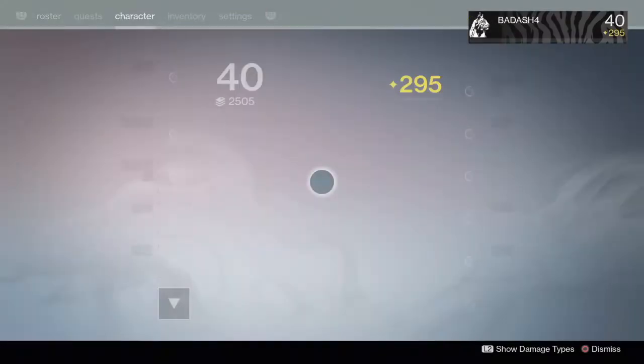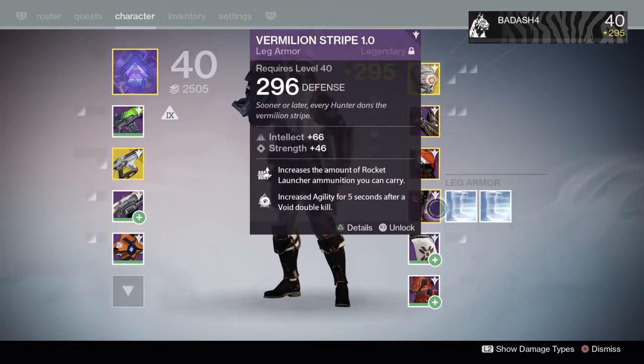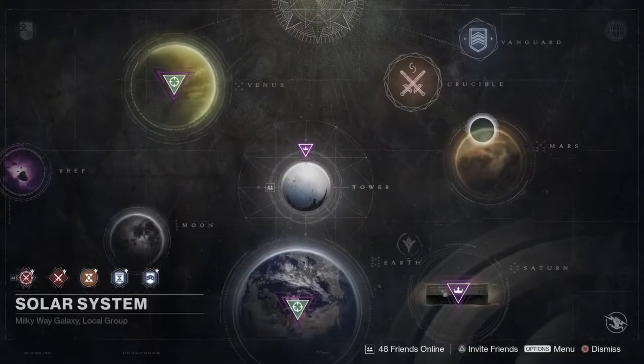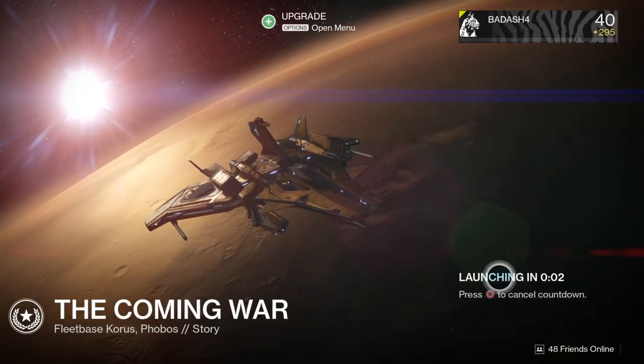So I ran through it a total of three times and gotten two exotics. I'm gonna run through it one more time just to see if I get lucky and get another one. Now if you guys want to try it with the rocket launcher — kill yourself and him at the same time like you did with the Scourge of Winter — go ahead and try it, I'll probably try that later. I'll try not to make this video too long.